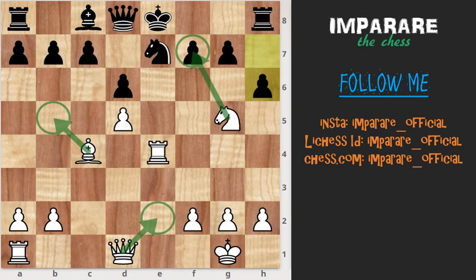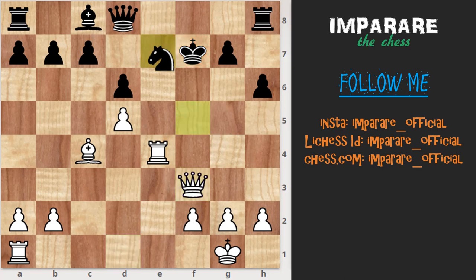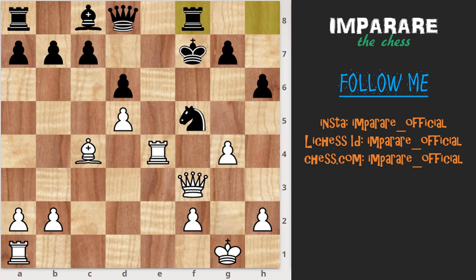Here white has some choices: queen e2, knight-capture f7, bishop b5 check. Queen e2 is the main line, we already discussed. Here we continue with knight-capture f7, king-capture f7, queen f3 check, knight f5, g4, rook f8 — in this position black has distinct superiority, although there is no immediate win.